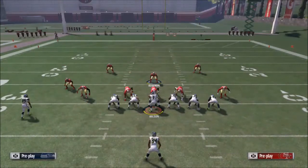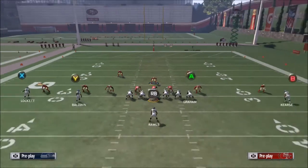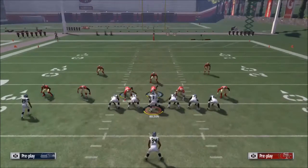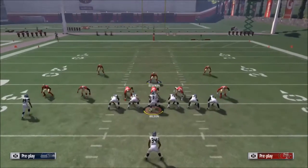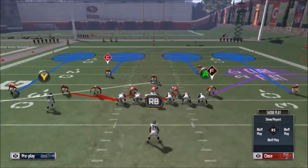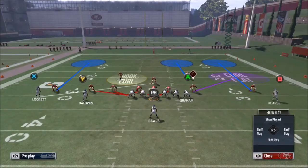So the setup is: base the line, press, crash your D-line left — like that. Blitz the slot, buzz zone this right linebacker, and then man up the middle linebacker on the far right or left receiver. And then user this safety. And that's your setup.